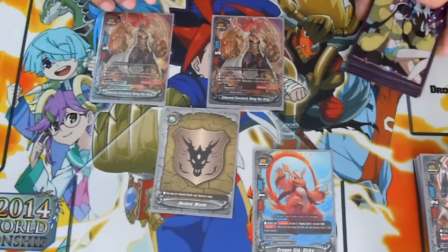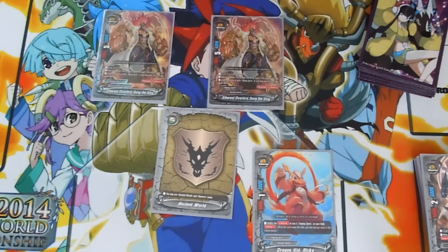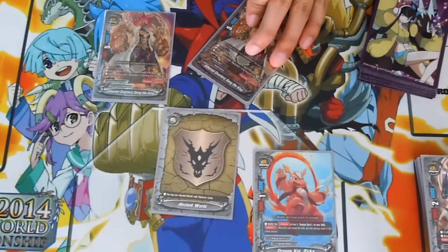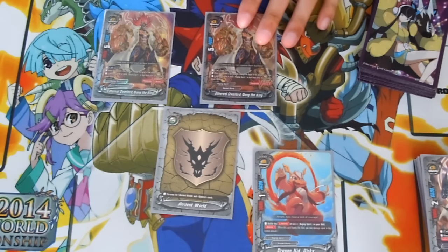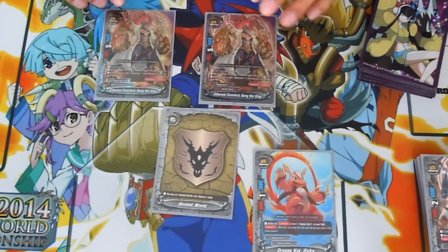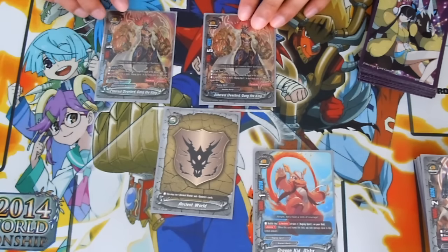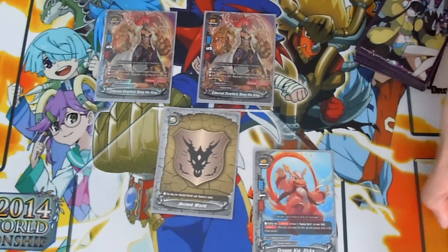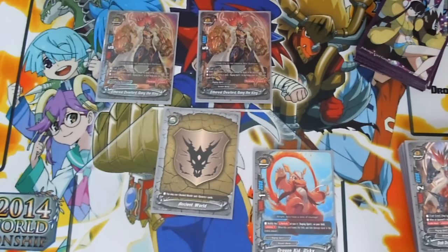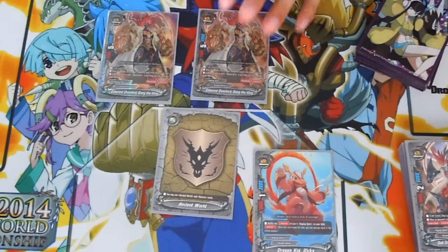I run 2 Ethereal Overlord Gang the King. Pay 3 gauge. When an opponent's card attacks, change it to this card. If there are three or more Raging Spirits in your drop zone, this card gets plus 6,000 power. I only run 2 because it's more of a finisher. All you really do is hit him for 5 and then win. You can Demonica it, but it's more of a finisher than a monster you'd keep on the field because it only has 4,000 defense. The 5 crit is what pushes for game. You can even have this, Ricky, and the weapon, and link for 8 and Demonica — if they have no center. It has penetrate and lifelink 2, but don't worry about the lifelink.